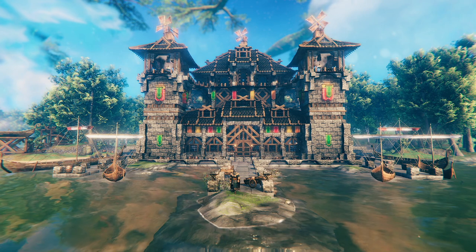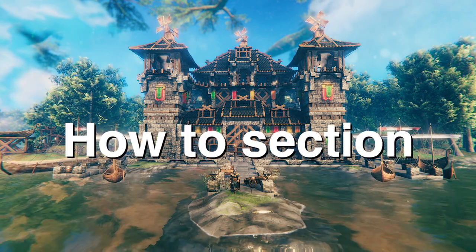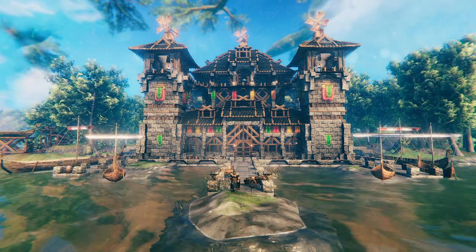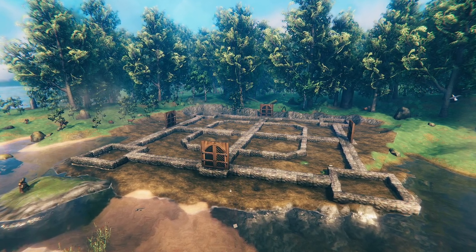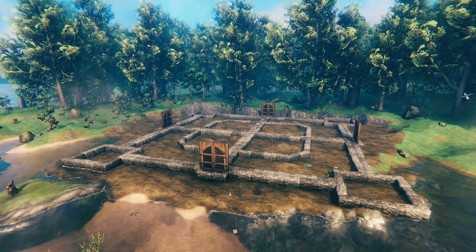Before we get into the tour I did want to include a quick how-to section on this build since I've been getting a lot of questions lately on how I do things. For this build I wanted the main feature to be the central water feature, and I knew I wanted a nice symmetrical base built all around it.